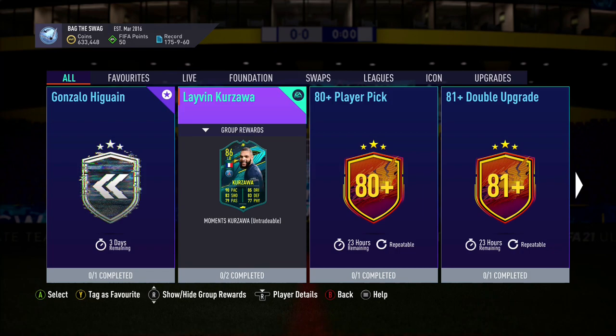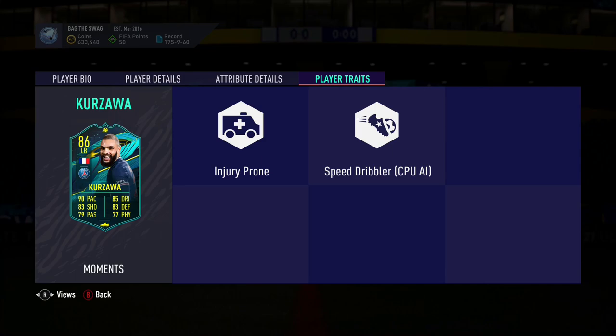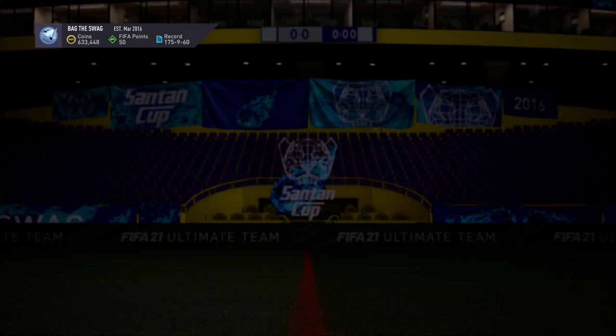This player will cost you 181,000 coins on PlayStation and 194,000 coins on Xbox. This looks to be a great all-round card with amazing pace, amazing dribbling, great defensive and shooting stats, with really good passing and physicality. The only negative I see with this card is that he's got medium to low work rates, so he might be out of place defensively.